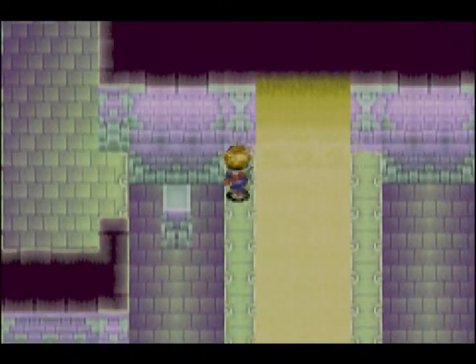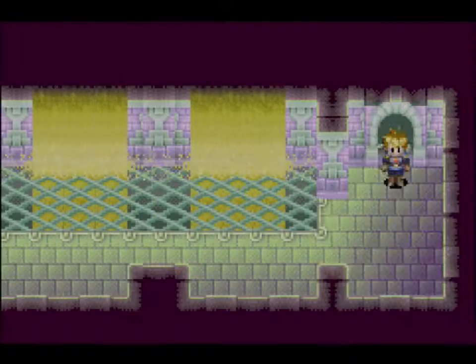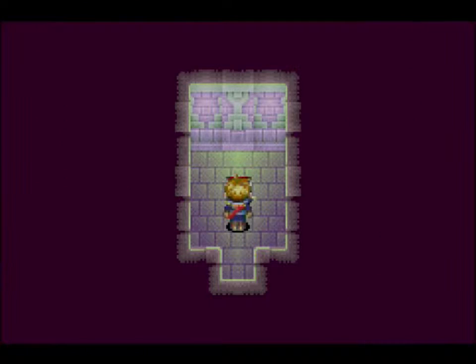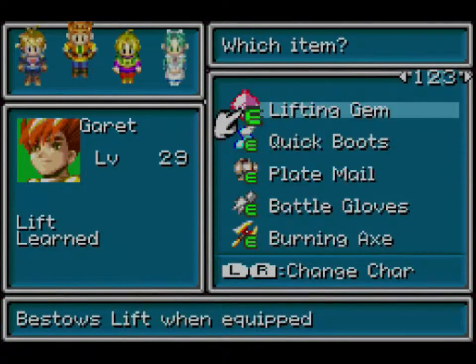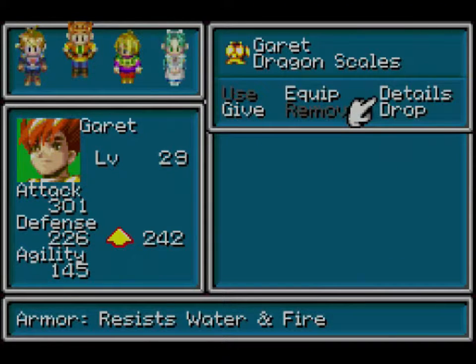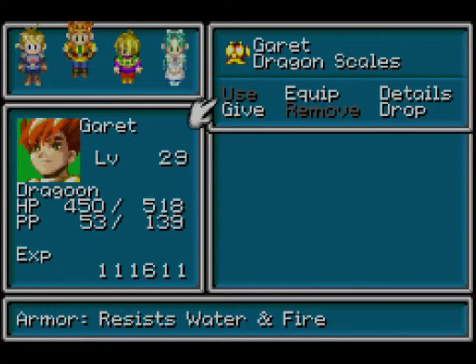We have to deal with the falling sand. First let's go this way — we have a few sand waterfalls here. And we have a chest: we got the Dragon Scale. This is quite a nifty piece of equipment — it resists water and fire. More specifically, it provides 44 defense and a plus 30 to Venus, Mercury, and Mars resistance. So it's quite a useful item.